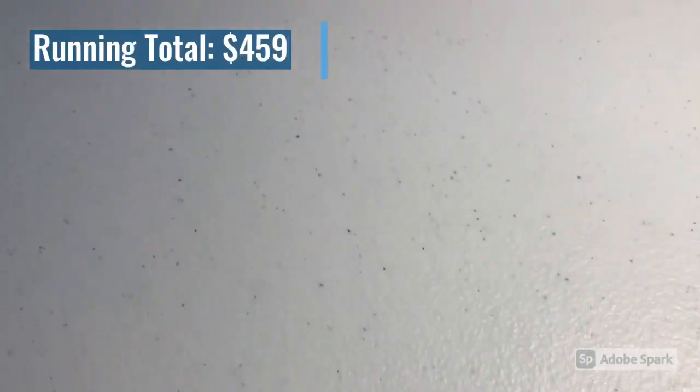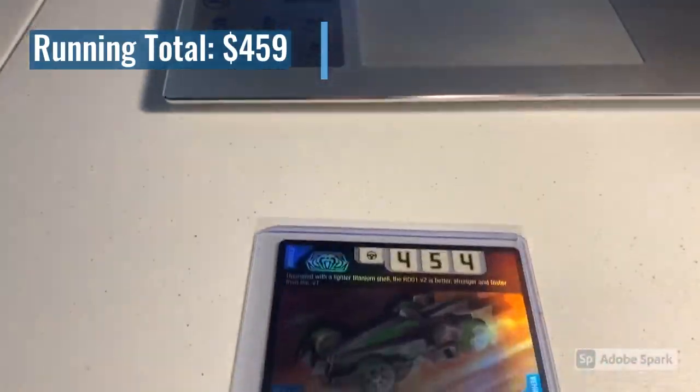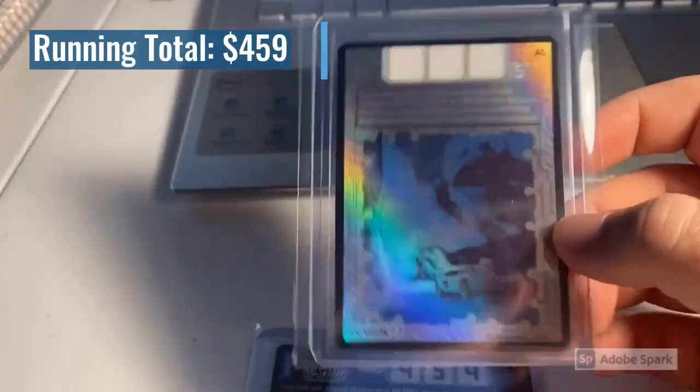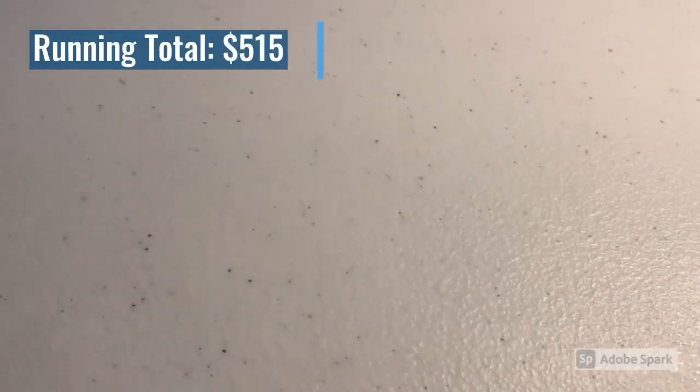Next we sold two mint foil cards: an RDO 1 Version 2 and the Fog Vision card that we just pulled from the last pack opening — already gone. Total on this order was $56 even.